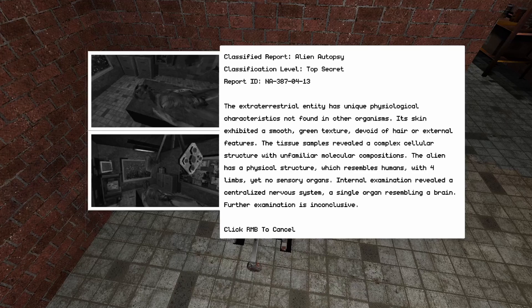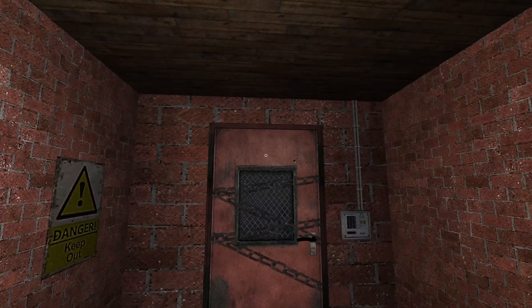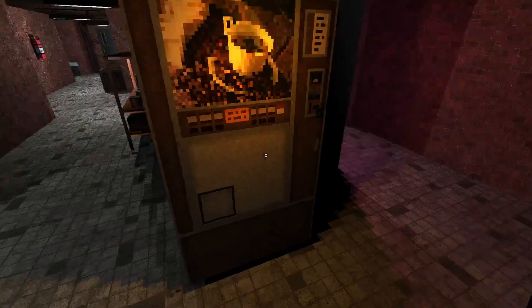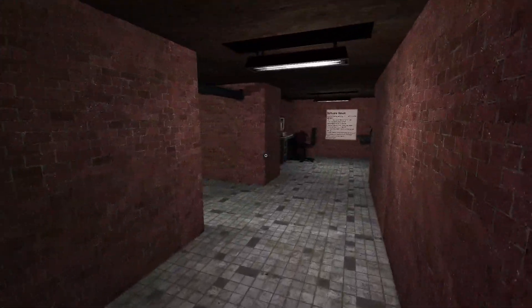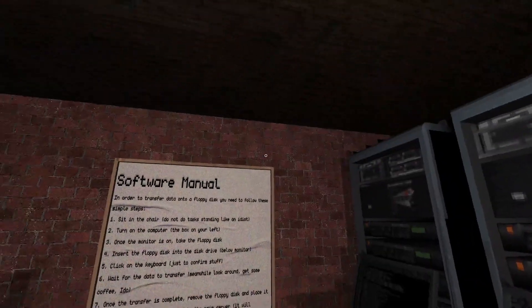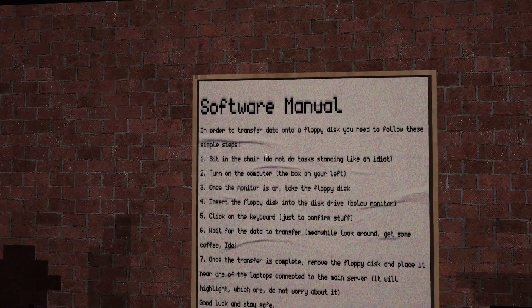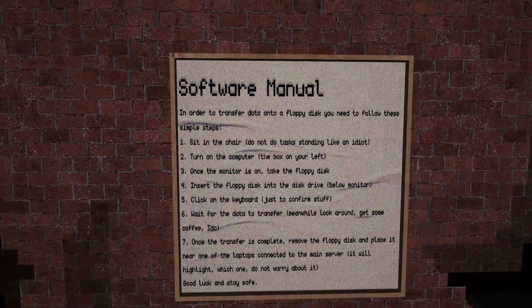I don't know why I'm reading all of that, I don't think I need to. What is always growing? I guess that's some coffee - I could take some, yeah. Let's get to business. What am I supposed to do? In order to transfer data onto a floppy disk, you need to follow these simple steps.